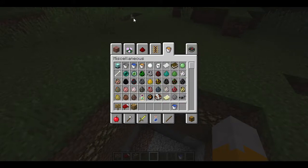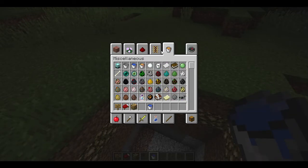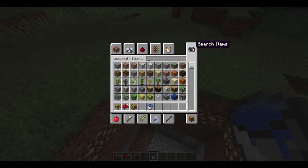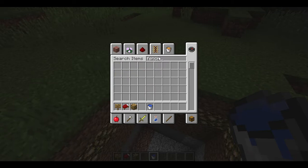Look at that chicken over there. What is he doing? I'm going to name him Phillip. I'm going to have to search it — and that's fence. That's fence.